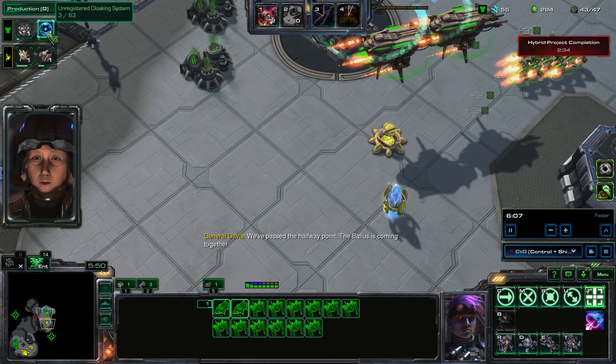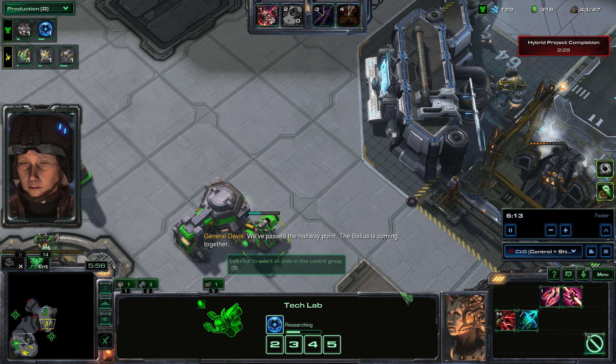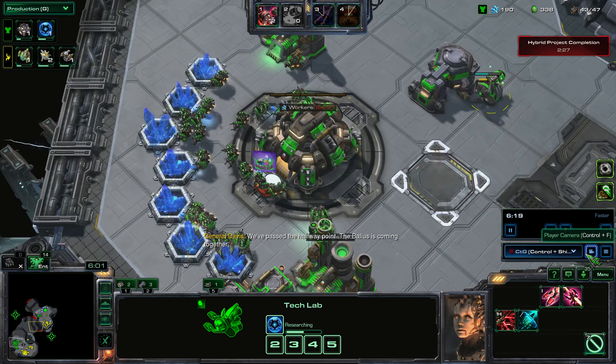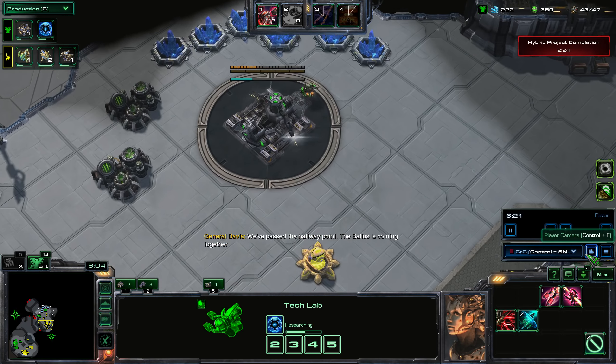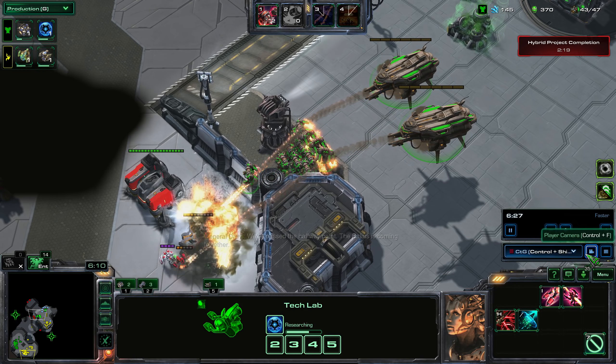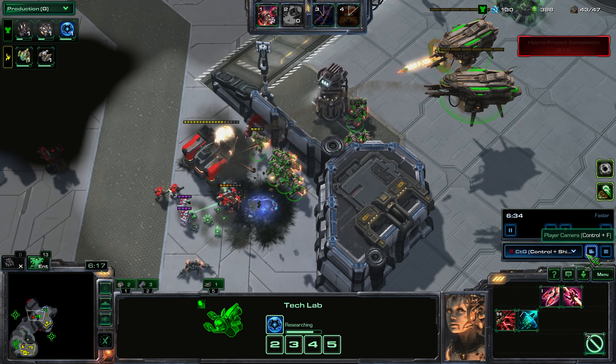I'm also getting these upgrades to upgrade my Wraiths so my air units will be stronger later on in the game. I also start a pair of refineries to get the gas going — I will need gas for both my strike platforms as well as my Wraiths.